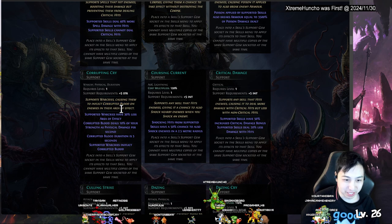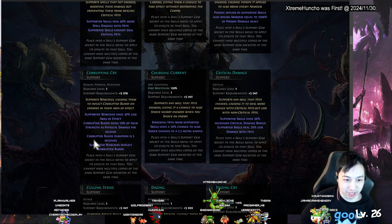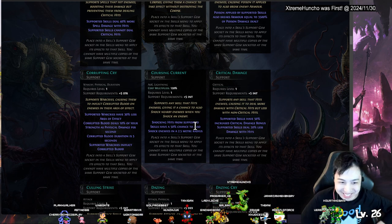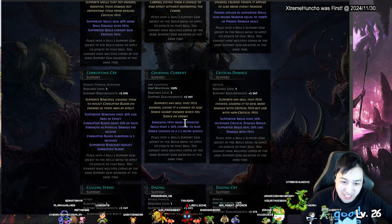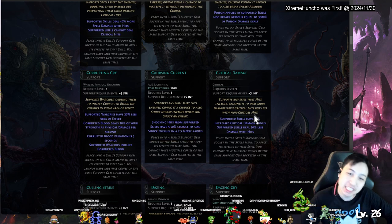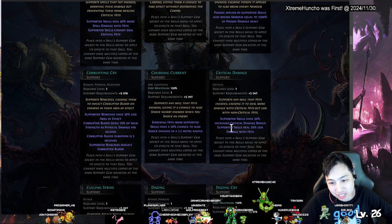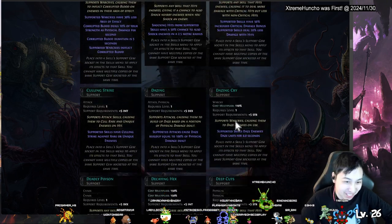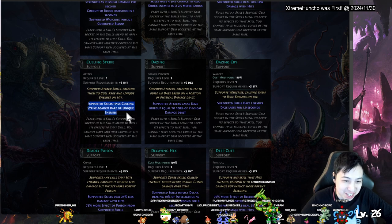Corrupted Blood causes enemies to take 10 percent of your strength per second — like bleeding in a way. Cursing — shocking hits from supported skills have a 3 percent chance to also shock enemies nearby, spreading the shock. Critical Damage has 50 percent more damage but you need to crit, so it's good for crit builds. Culling Strike works on unique enemies and bosses.